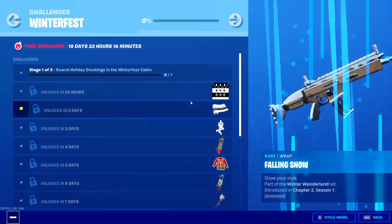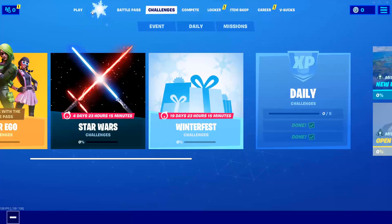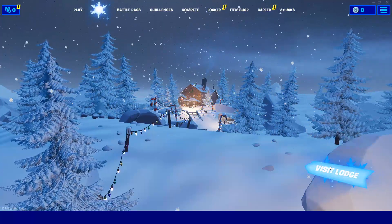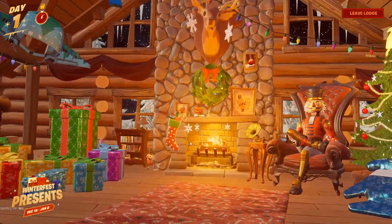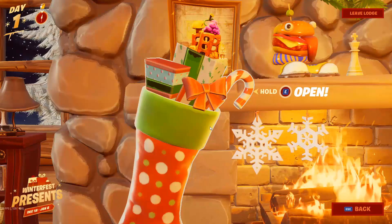Welcome to Gamer Hacks. Today we have this challenge where you have to search a holiday stocking. I made a mistake — I thought this cabin would be in the game, but actually this cabin is not in the game at all. Go to the Winter Feast Lodge and once you go in, you will find the stocking here.